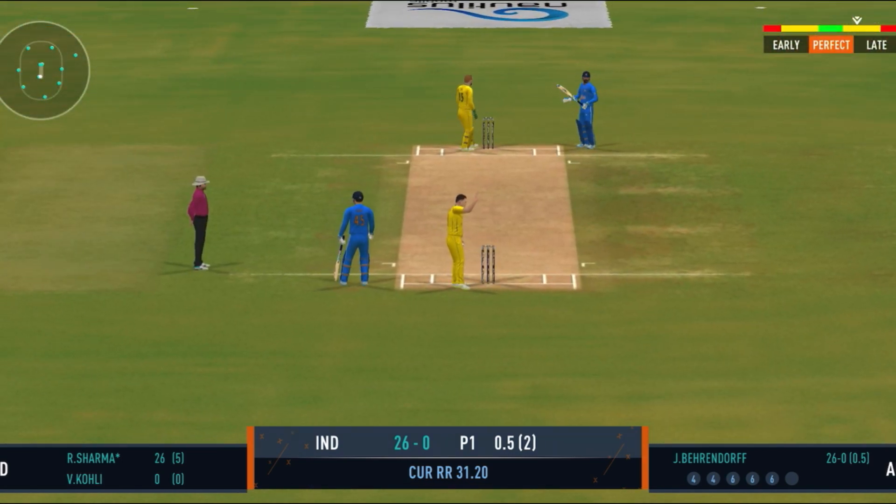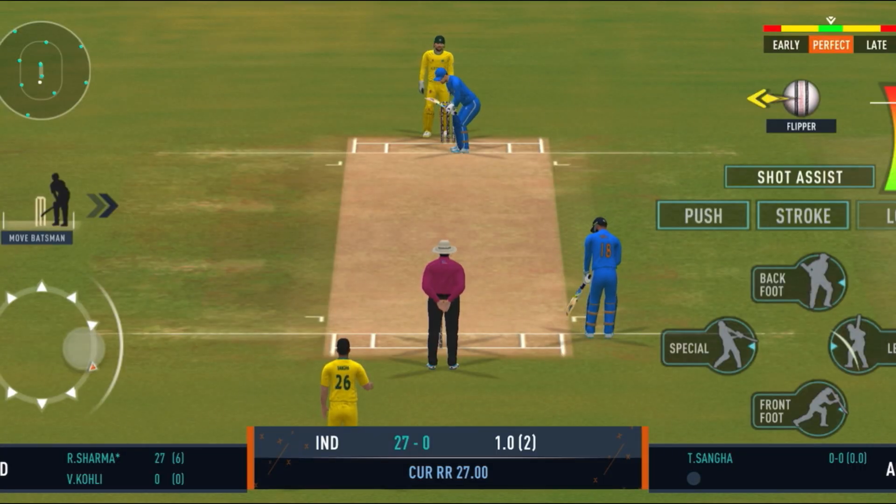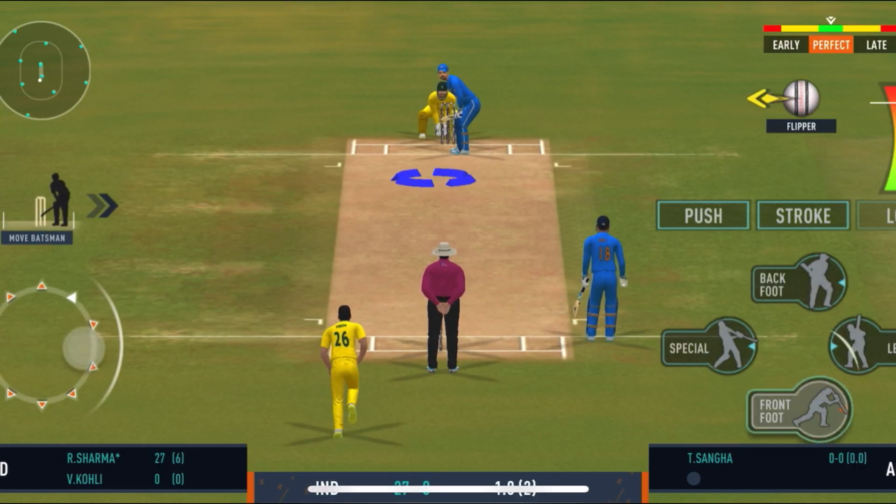Nice throw straight to the top of the stumps. That's the end of the power play — the fielding captain can now have more fielders outside the inner circle.